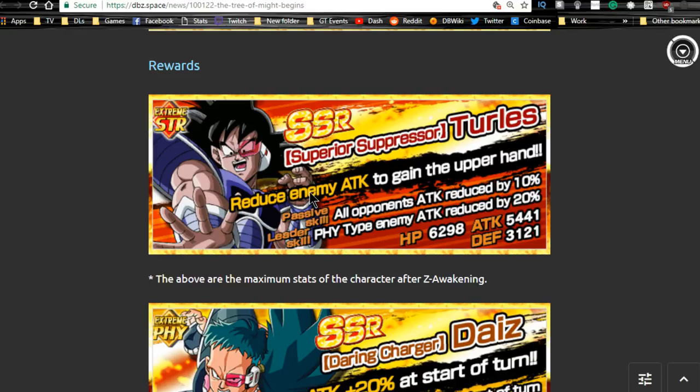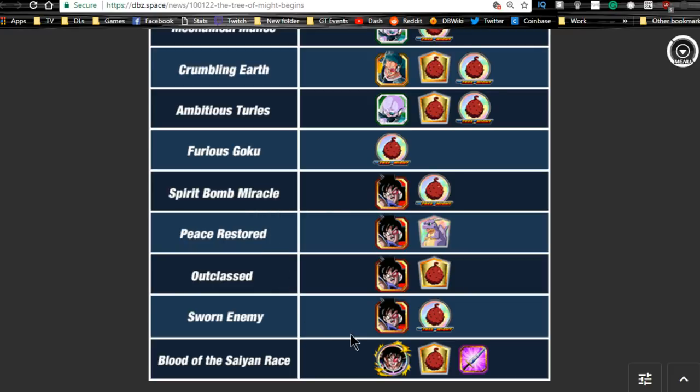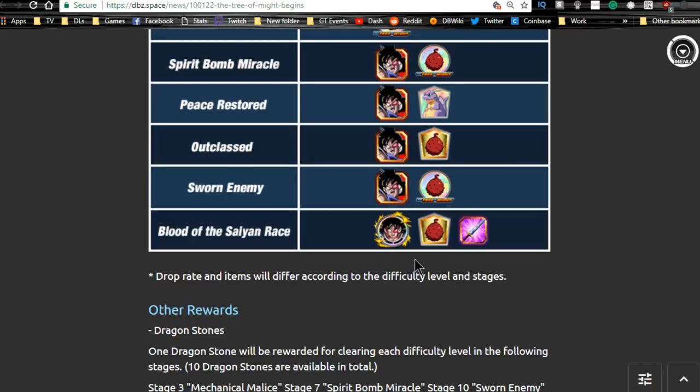Z-awakening with Fruit of the Tree of Might medals is a lot cheaper than normal awakenings and they're really bountiful. For Turles's drop rate, I believe Stage 11 — Spirit Bomb Miracle or Sworn Enemy — has the best drop rate; I remember getting a whole bunch of metals during that grind. If you're trying to get Icarus's Fruit of the Tree of Might support items, you can run any of those stages. The extra metals can go to Baba's shop — I ended up with about 7,000 Baba points by the time I finished grinding to Super Attack 10 on my Intelligence Turles.